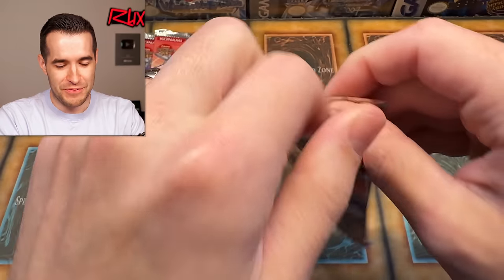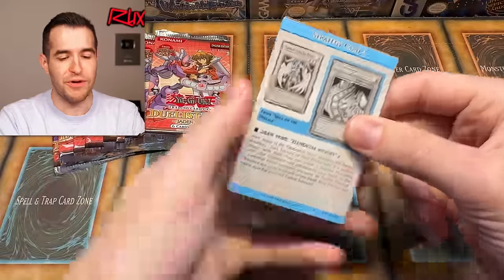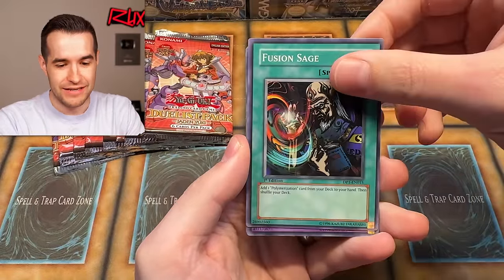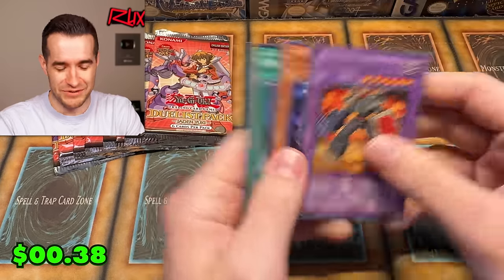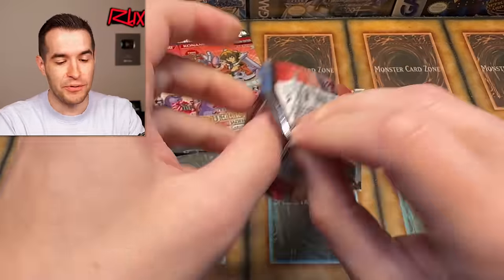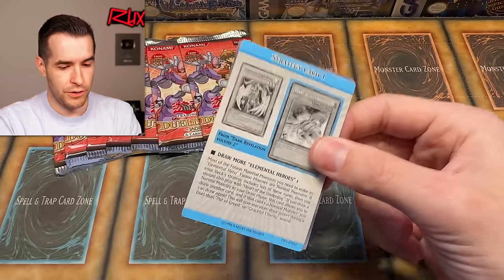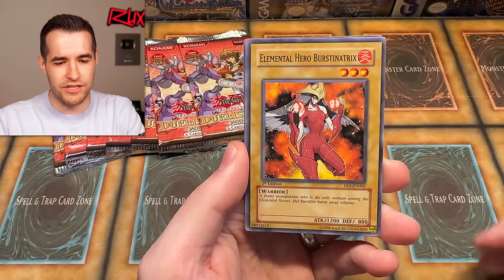Let's go, we can do this, we're going to pull something crazy. Burst of Destiny tricks, Fusion Sage, Rampart Blaster — that's a repeat. Still three, six, eight packs left, so a lot of chance. We only need three different cards. Can we complete the full set in only 20 or 21 packs? I think we can do it — we have the heart of the underdog. Joey Wheeler bring out your cards, even though it's Jaden Yuki.